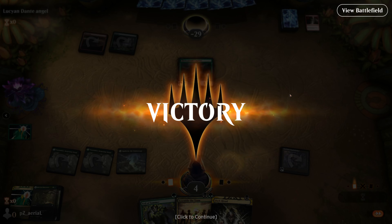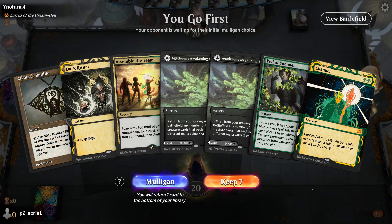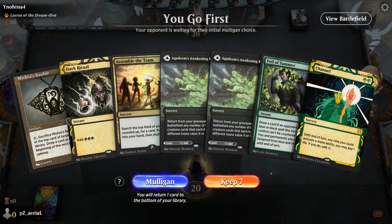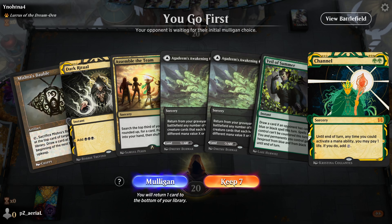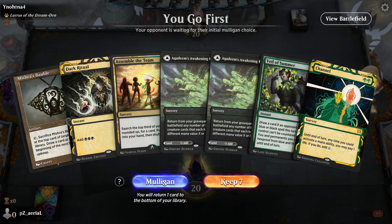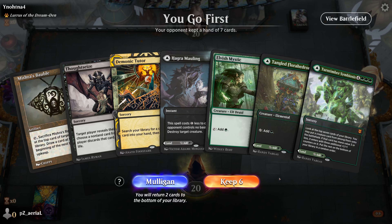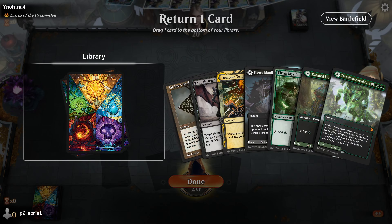Round two — we have Channel in hand, but unfortunately no green mana, which is kind of an issue. Mishra's Bauble is okay but I'm probably going to mulligan to find a green land. This is otherwise a very good hand. Agadeem's Awakening and Dark Ritual don't really do anything for me right now so I'm mulling this one. The new hand is a bit better — I like the land situation here.